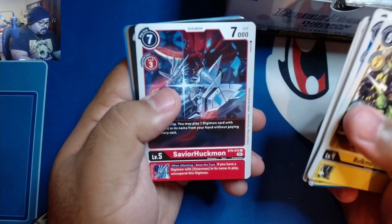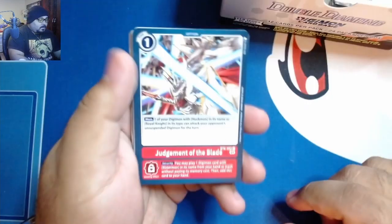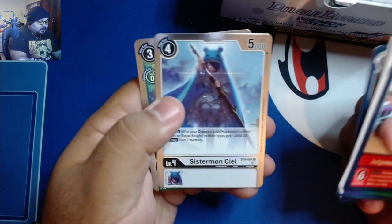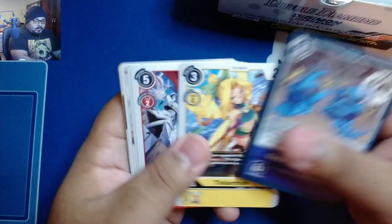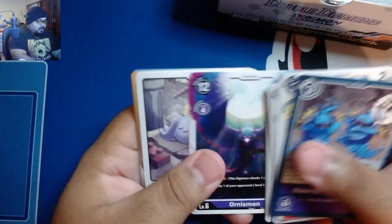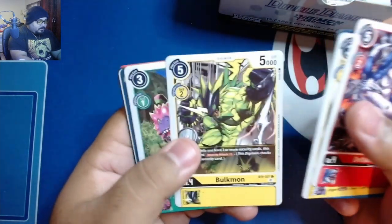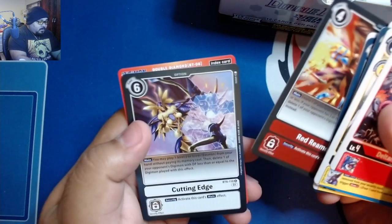Impmon, Savior Huckmon, Underworld's Call, and Huckmon. We got Judge Rounds of Blade, Toyagumon, Happy Bullet Showering, Sistermon CL, Morphomon, and Glade Memory Boost. Mammothmon, Mormukusmon, Pagumon, Postmon, and Ogremon. We got Deltamon, Tropical Venom, Bulkmon, Flamemon, Red Reamer, and Cutting Edge.